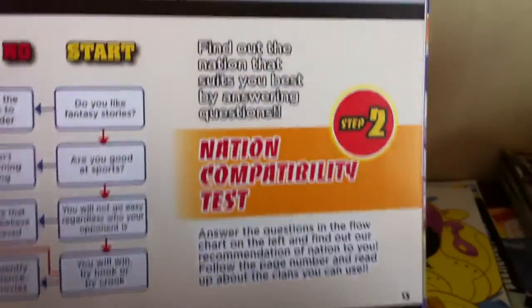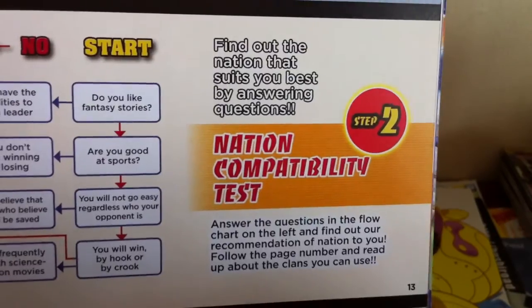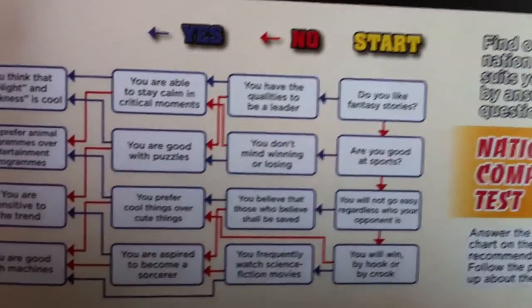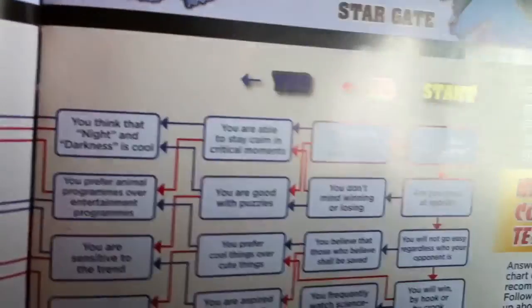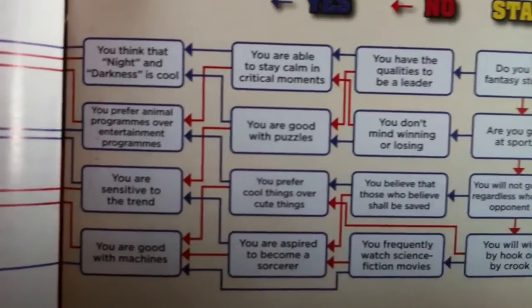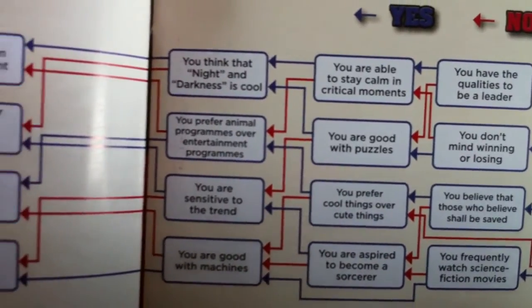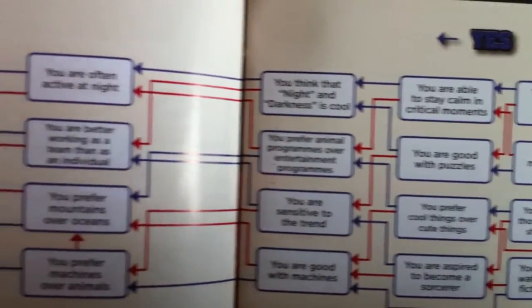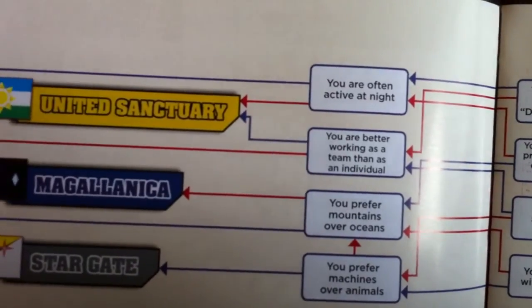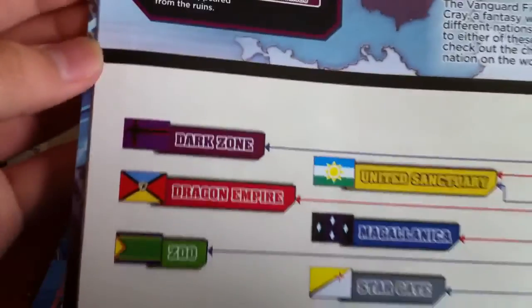So there's basically this nation compatibility test and you have to go with the flow. Yes, it's the blue arrow, no it's the red arrow. So start from the old fantasy stories. Slowly, slowly, slowly, and then you can see which nation fits you the most.